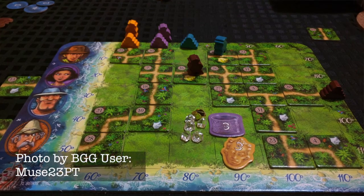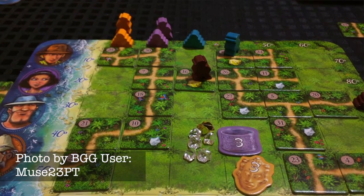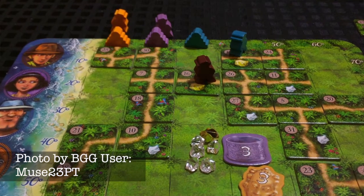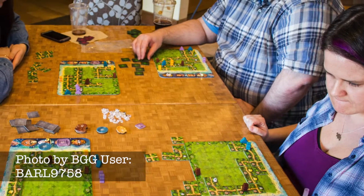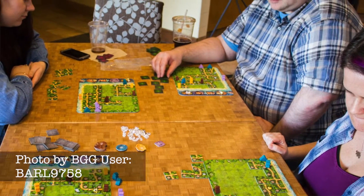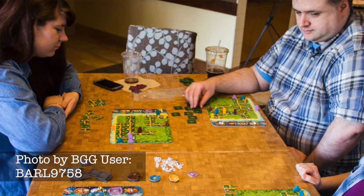One of this year's Spiel des Jahres nominees, Karuba lets kids play an Indiana Jones style adventurer making their way through untamed jungles to find ancient treasures. Part of what makes this game so good for kids is how balanced it is, with each person getting the same starting board and using the same pieces at the same time — there's no way a kid's going to walk away crying about things being unfair. Include the excitement of the lotto-style way in which you find out which piece you get to use next, and it's easy to see why this game goes over so well with the youngsters.